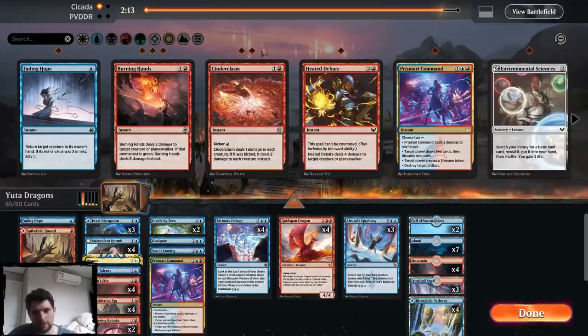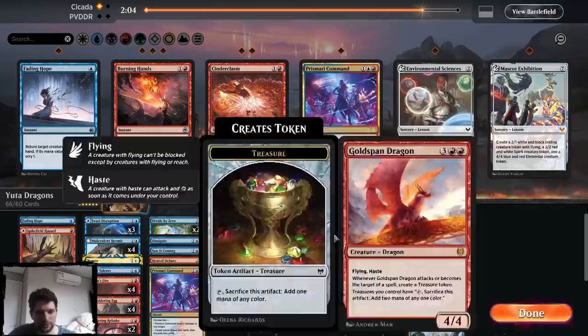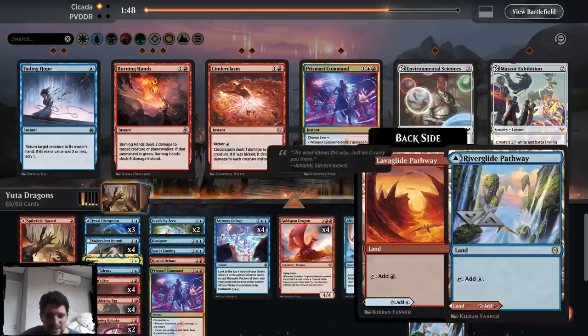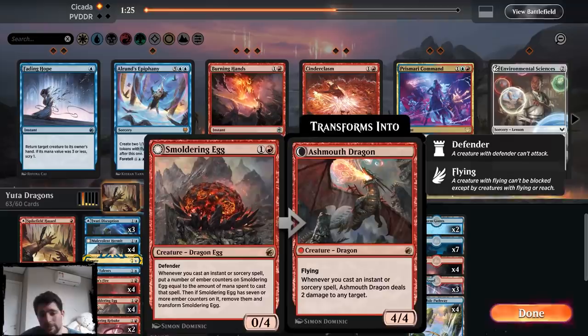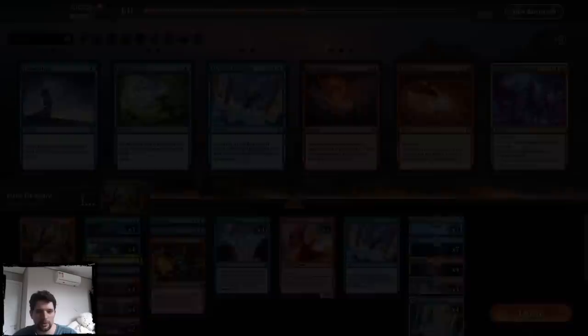Playing Goldspan Dragon first — you're really strong. I think I want all the things that deal 4 damage. I probably don't want the bounce, but bouncing my own dragon is not that bad. Maybe I don't want the Divide by Zero — Divide by Zero is pretty strong. I don't think Prismari Command is good if I'm not killing anything. I can take out one Epiphany versus these blue decks — everyone has the Hermits and the Gates. I don't know if this is the best way to sideboard, but it makes sense in my mind.